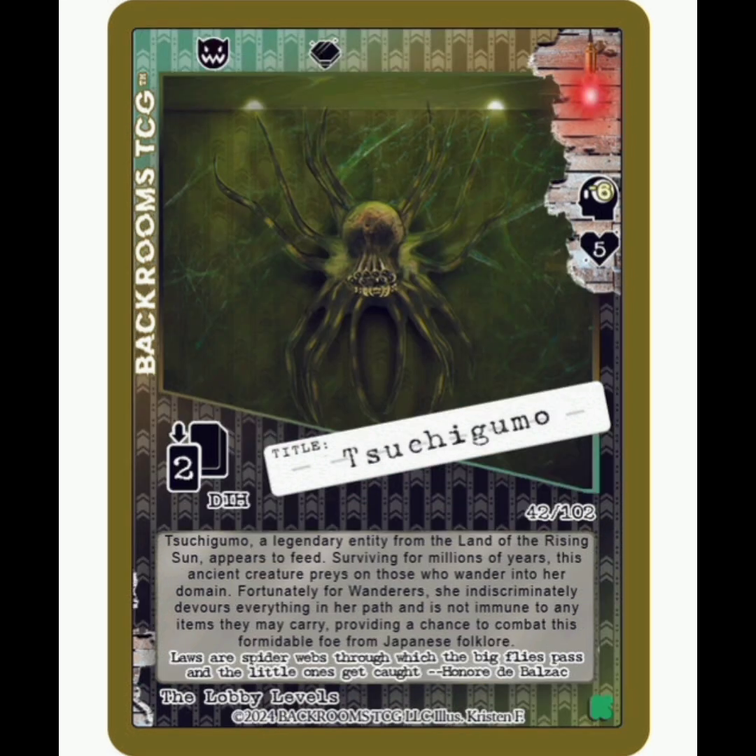Next up is going to be Tsuchiguma. This is an unfriendly entity that you can flip for a Painite gem if you defeat it. It's going to be a rare, minus 6 sanity, and 5 health, and then 2 deck in hand damage. I think this is just a pretty tough creature, and really cool looking. Definitely looking forward to getting this one.